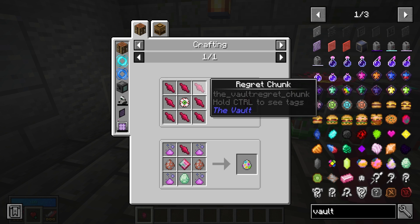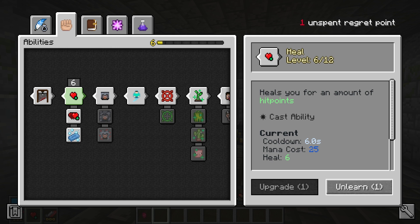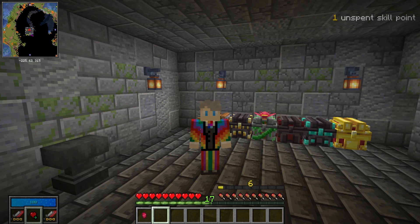Regret nuggets, however, are a little bit more interesting. Regret nuggets are used to make regret chunks, which are then used to make orbs of regret. When you've got a regret orb, you can just use it and it will give you a regret point, which you can then use to go into a skill and unlearn it, giving you back your skill point and allowing you to pick something else.